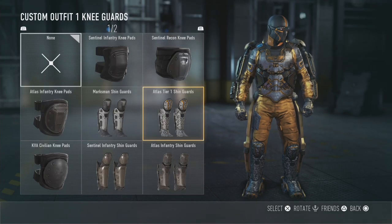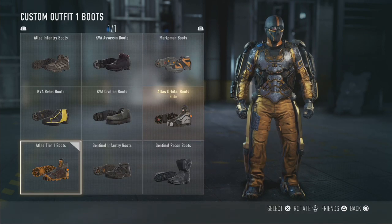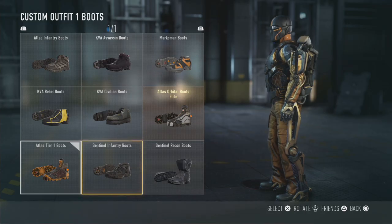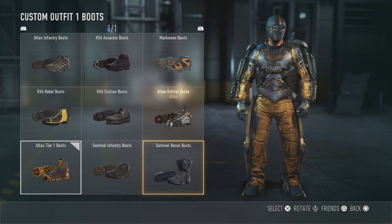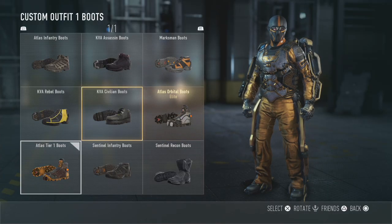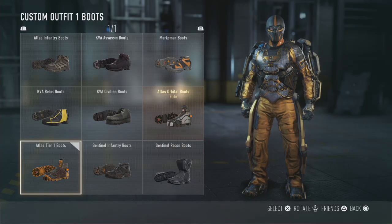I haven't got any elite knee guard drops I've bothered to keep. For boots I've just got some regular Atlas Tier 1 boots - ones you get just for prestiging. Boots aren't really something you notice too much. I do kind of like these boots here, they're something I might wear in real life. The civilian boots look absolutely horrendous, so yeah I'm just rocking Atlas Tier 1.